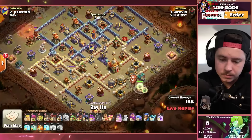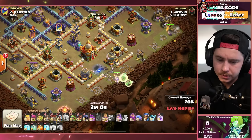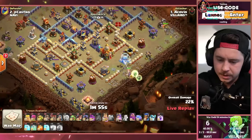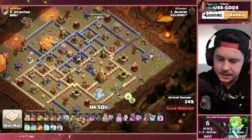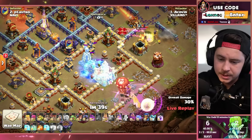Still looking okay. Queen's gonna go toward the town hall, wall breaker giving her direct pathing. Got an invis tower to worry about. King already deployed on the right side, flame flinger putting in work on the left side. Rage spell in. Nice sticky goblin pulled some of the CC troops and some of the archers. The invis tower still going off — this is weird.